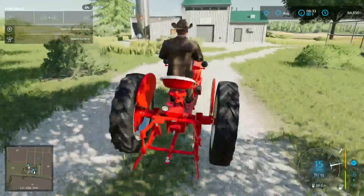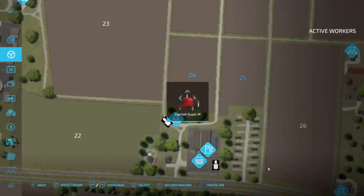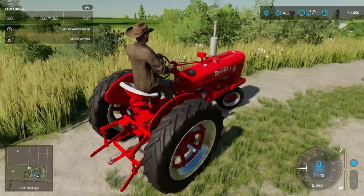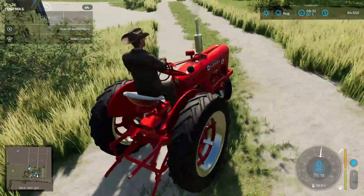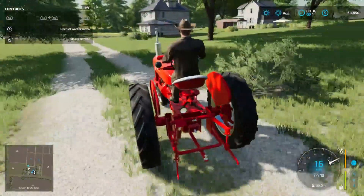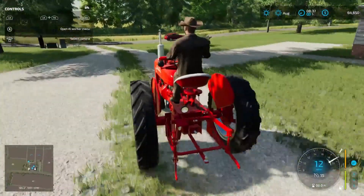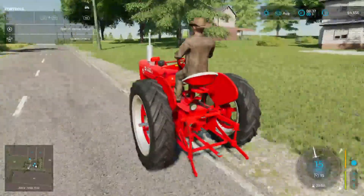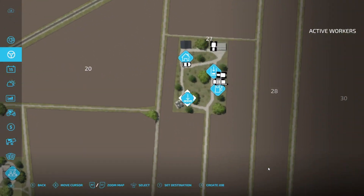No idea what I'm doing here yet, we've got to figure out where home is and where to drop this thing off. Literally I just got into this map, I have no idea where my stuff is yet. I thought it was near the farm, or maybe not — who knows. We've got to look at the map. Okay, I see it, we're like over here.